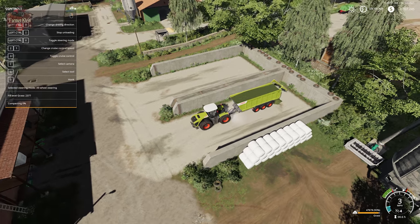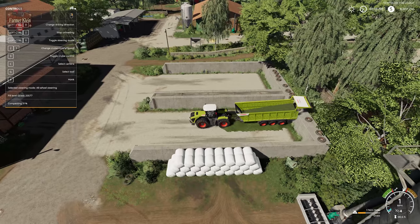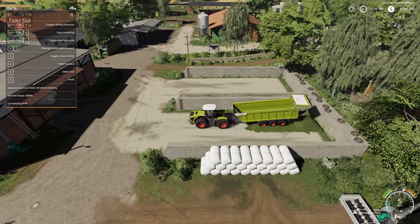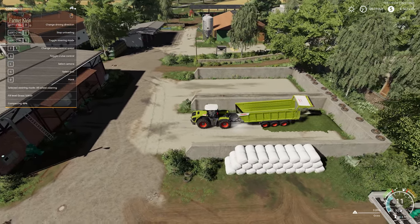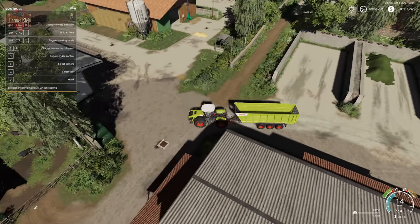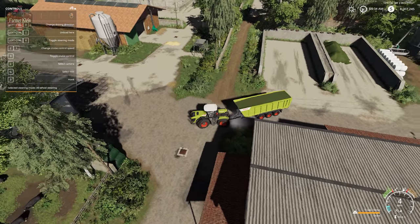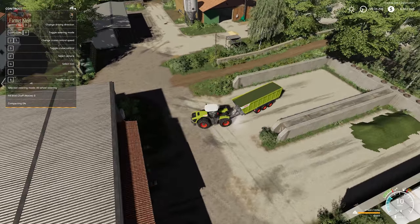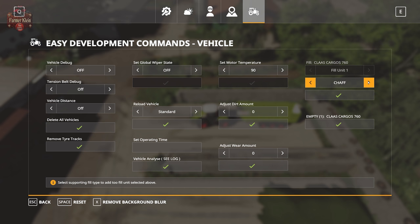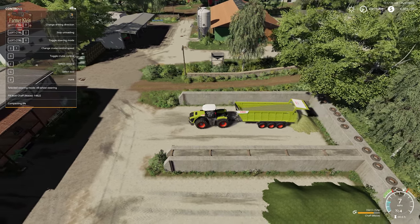That is because we need to fill this bunker up with grass. And now we can dump grass into it. As you see from the F1 menu, just like any other silage bunker, you're going to have to compact this to 100% and then cover it up with a blanket. And if we try grass in the chaff bunker, we will not be able to put grass in there — but chaff goes in just fine.